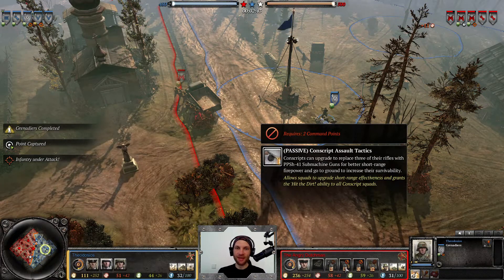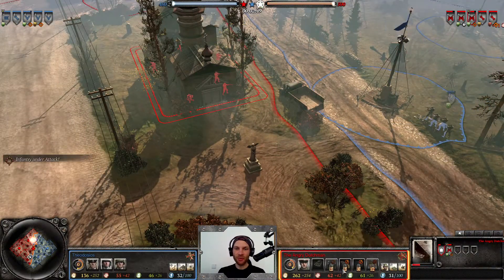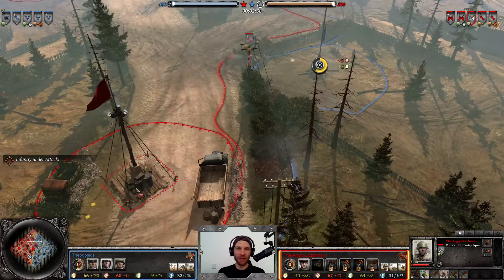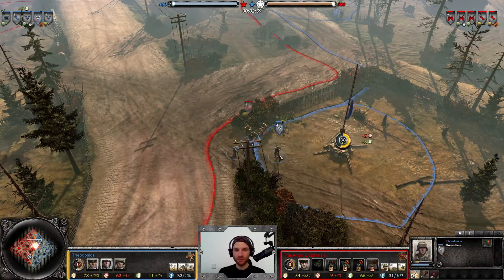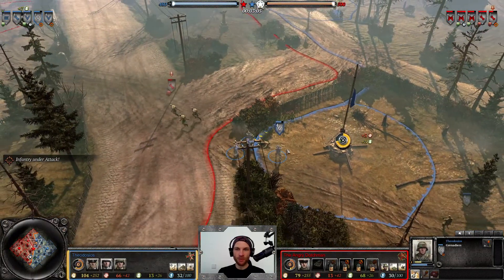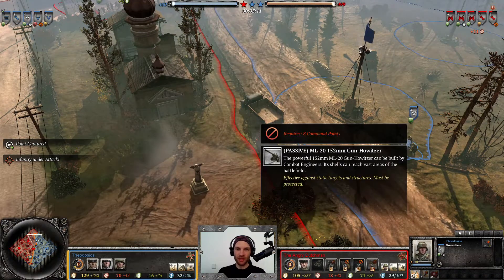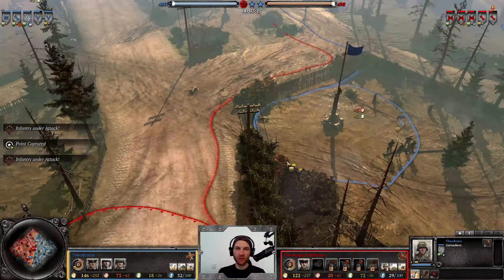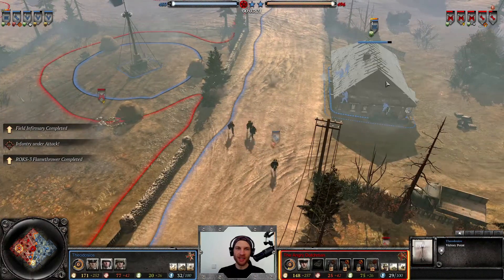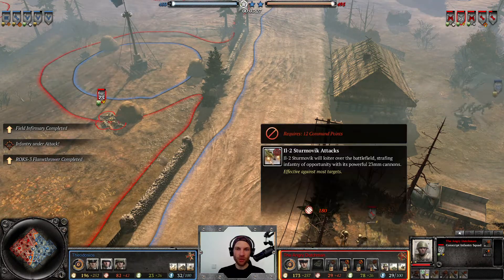We've got Guards Rifles — very good, versatile infantry. Then there's Conscript Assault Tactics, an upgrade per individual conscript squad giving them three PPSh submachine guns, making them close-quarters combat specialists. Super interesting, but from what I've heard it's not that effective. The engineers are in yellow cover so they might stand to win this engagement — nope, failed to drop a model in time and suffer the consequences.